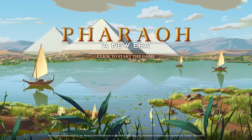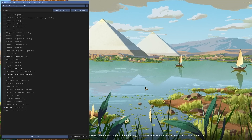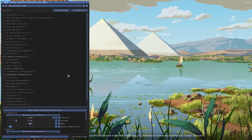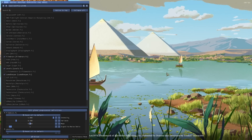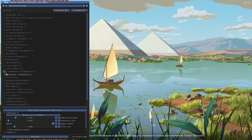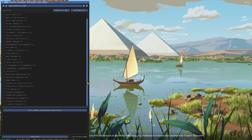Let me show you what you can do with ReShade in Pharaoh A New Era. If I bring up the ReShade software in-game, it takes a little while to get used to, but basically all of these effects can be applied — it's a filter to alter the screen. You can have levels, film grain, luma sharpen, vibrance, and more. I like subtle tweaks, but maybe you're interested in more dramatic changes.